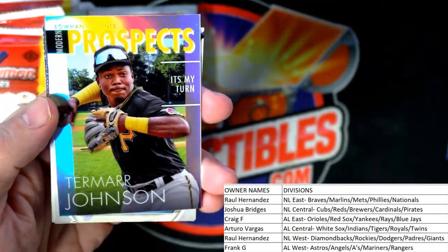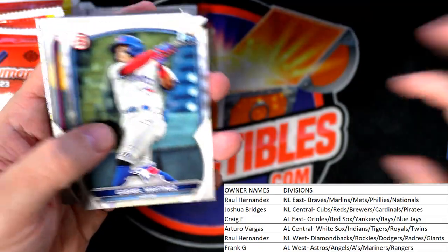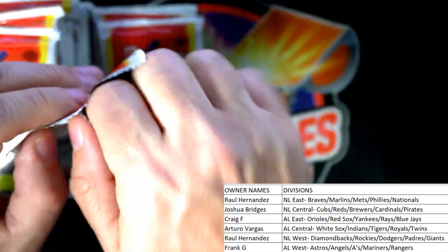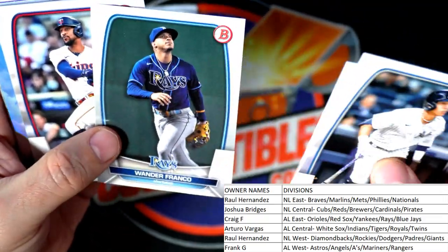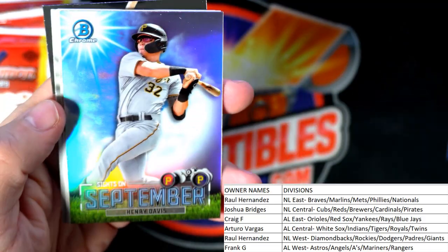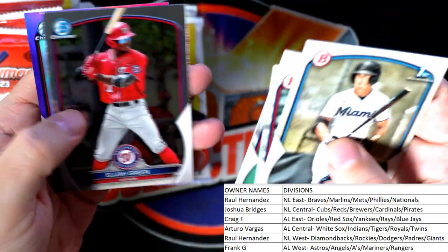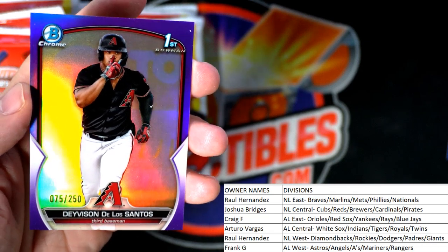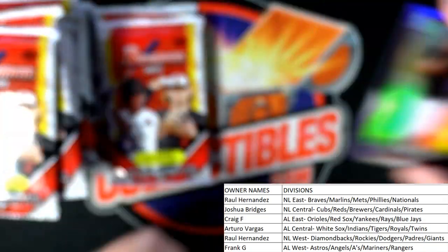Prospects — Tamar Johnson, National League Central, Pirates — going out to Joshua B, not numbered. Only one on eBay for $900 — dang! That's a nice Wander Franco Sights on September, Pirates. And there's a nice De Los Santos, 76 of 250, purple first Bowman, Diamondbacks — Raul, coming out to you man. Nice one Raul.